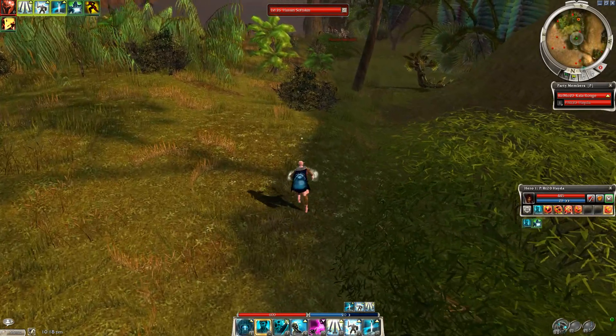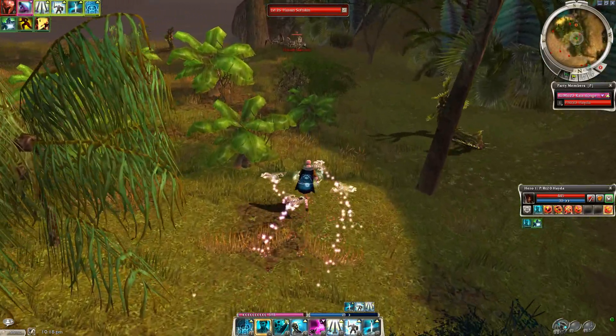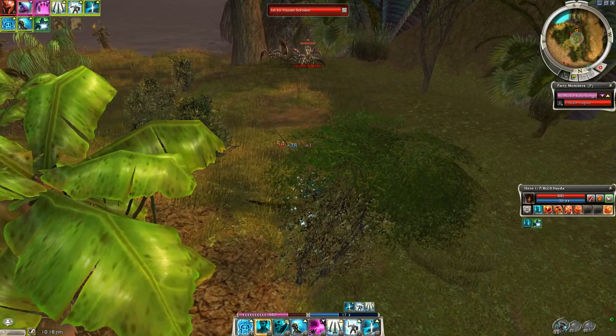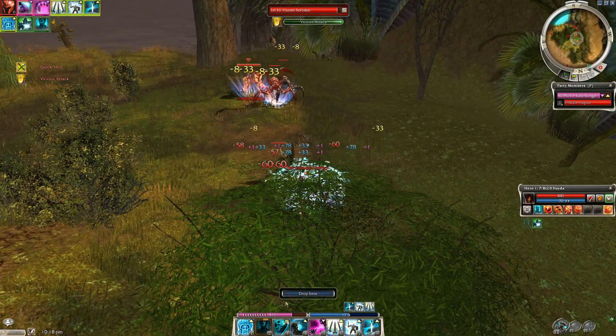When you get to about here, cast Protective Spirit and run in and target Hassan Softskin. If you grab the aggro of one of the Fangdei Boga they'll slow you down, so cast your Spirit Bond to maintain some health and just keep running until you get the aggro of Hassan Softskin and the spiders and insects around him.